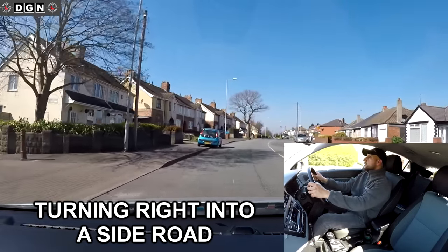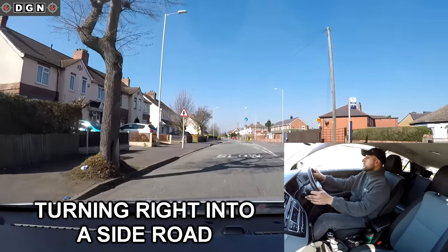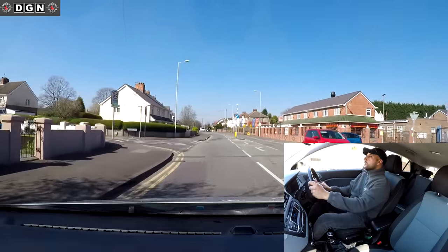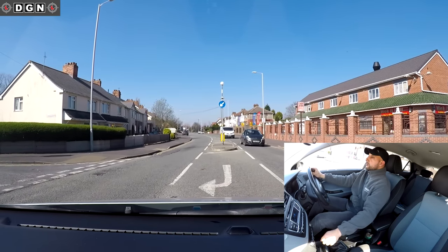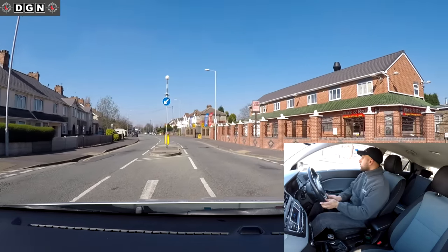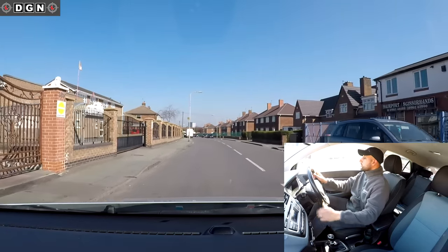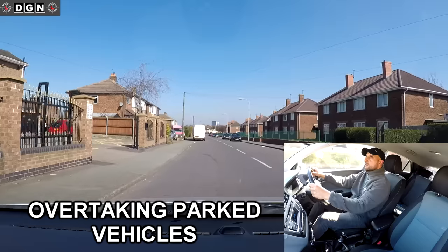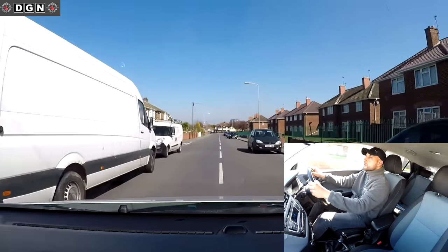Taking the next turning on the right - I can see a sign telling me this is a crossroads. Checking centre mirror, right mirror, signal right. You can see a box in the middle with a right arrow, so I'm going to go into that position. Now I'm not blocking traffic behind me, this car on my right has to wait, there's no oncoming car so I can turn into the road.